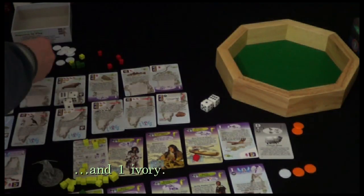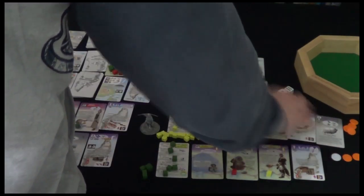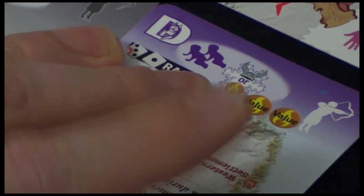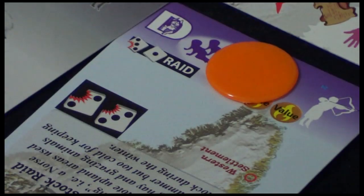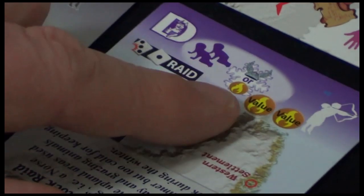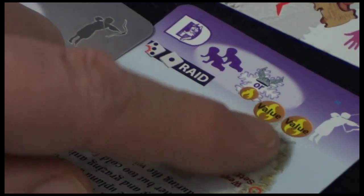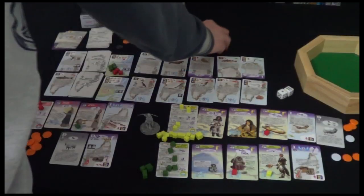Domesticated animals - we'll take one for the sheep then. For this one I get two babies and spend a fuel. Incidentally, if you want to trade one of these in at a time you can - it's got these values. If I want to cash that in and discard it, I can get two energy, and then we'll take a baby over here.